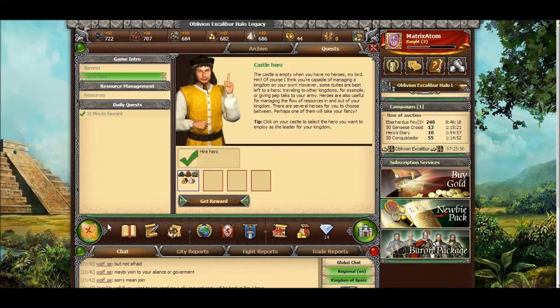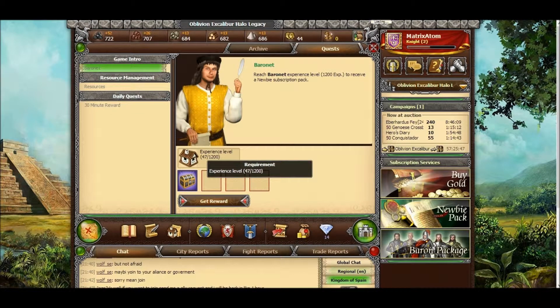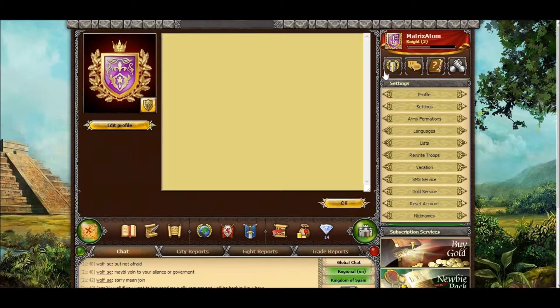Muck around, go to quests, see what I can do — hire a hero, get reward. Yes, done, thank you very much. How do you find out your experience level? It should be right next to your name in your city view — it should say your name, your level, and the level rank. At the moment I am level two. I need 53 experience to next level. I need 39,000 to get to the next level.